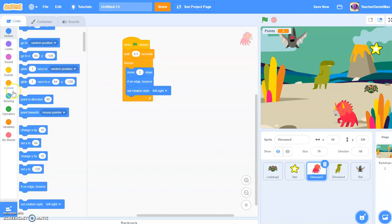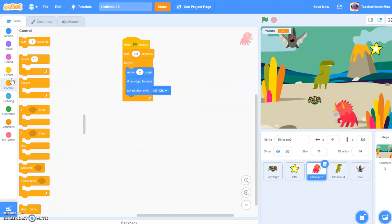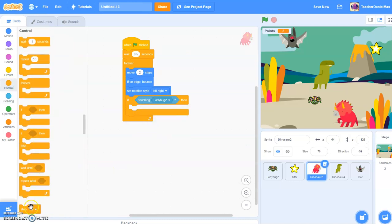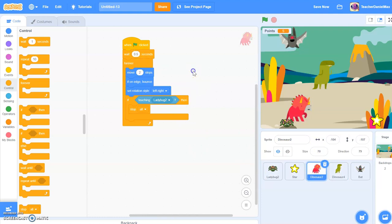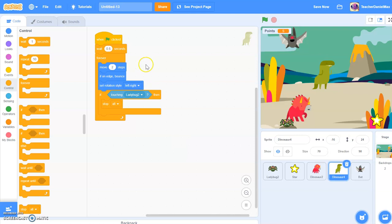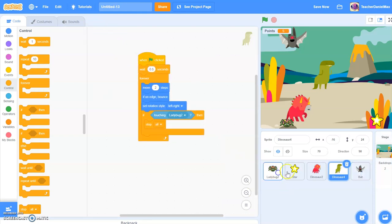Now I need to add the coding so that if the dinosaur touches the ladybug, it's game over. So we're going to use an If block, go to Sensing, and add 'if touching the ladybug, then stop all.' So this is the key for when everything finishes. Let's have a look at that — okay, I can collect my star, but if I crash into the dinosaur, it stops. I've done the coding for the second dinosaur but not for the third. All I need to do is drag the code over to the third dinosaur — drop it there. We're using the same code for each of the dinosaurs. There we go, all the coding is correct.